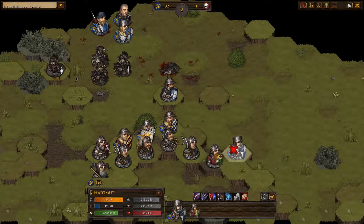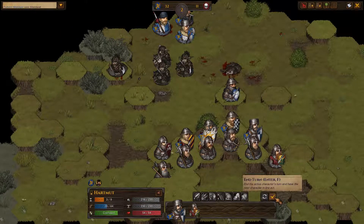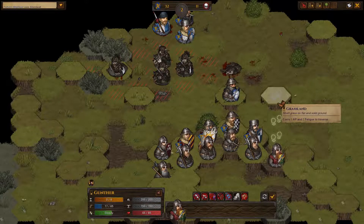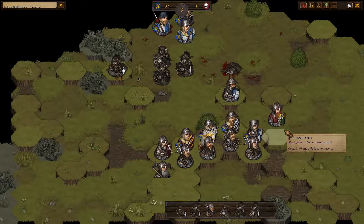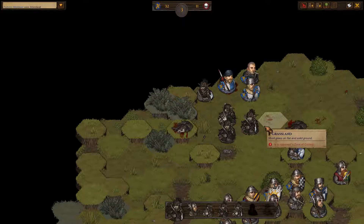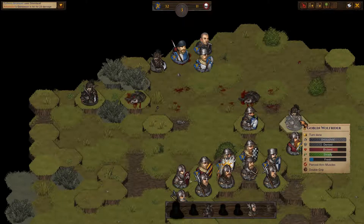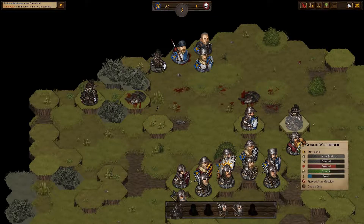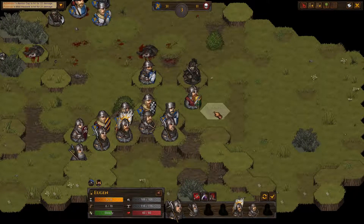I'm either going to move Gunther here or move my spear guy there. I guess we're going to move the spear guy just because of the order things will work out - so we'll just end turn. I could move Gunther to support this move, which I will do. Alright, so they're just going right in for the attack here. They're going to continue for the flank - we're going to wait. Okay, they did grab the bait but not in the way that I wanted them to.